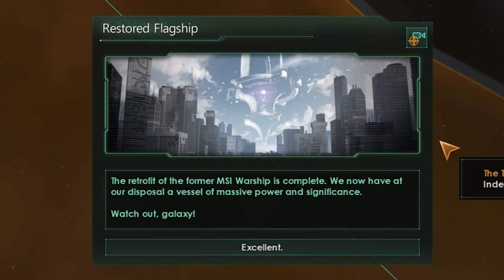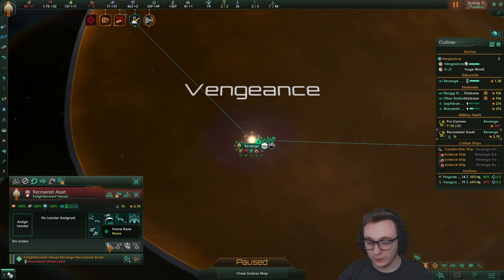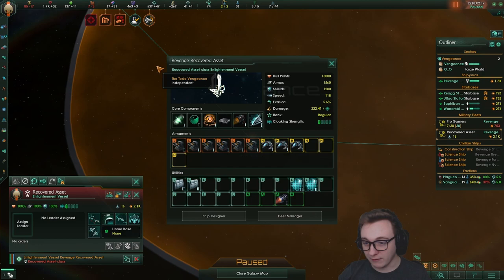Restored flagship! The retrofit of the former MSI warship is complete. We now have at our disposal a vessel of massive power and significance. Watch out, galaxy! A 2.1k flagship — it doesn't have loads of things, but as we progress in the game it levels up with us, which is pretty cool. We'll give this the experience lead again to get a massive leader on it.